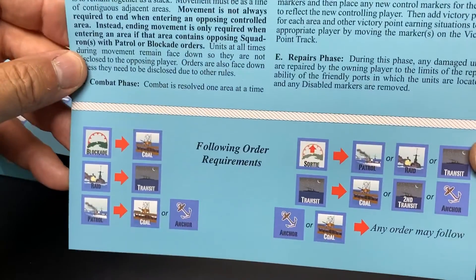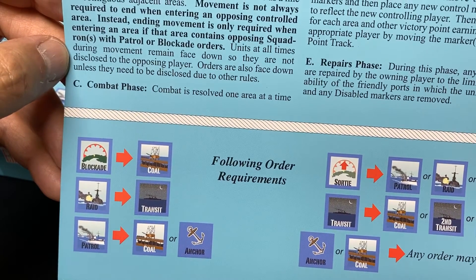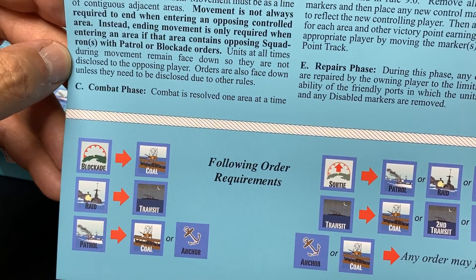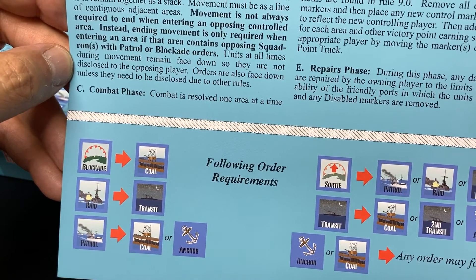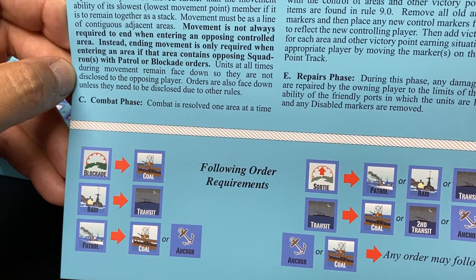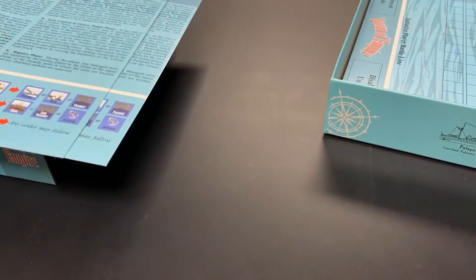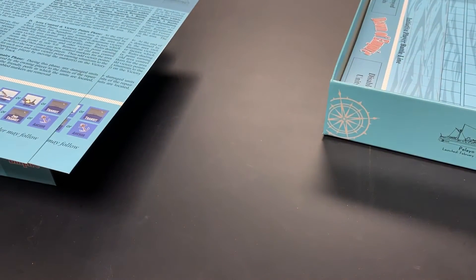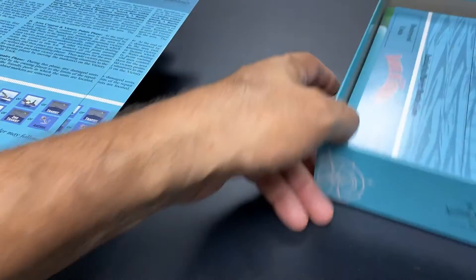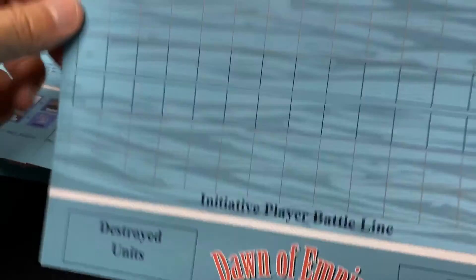On the back side of the player aid you have an abbreviated sequence of play, and on the bottom you have the following orders requirements. For example, if in one turn you order your units to conduct a blockade, in the next turn they must conduct a coal order — some orders force you to take other orders immediately afterwards. This is different from War at Sea and Victory in the Pacific, adding more elements than the games on which it is based.